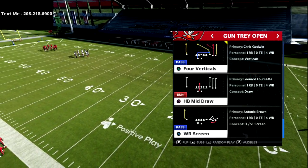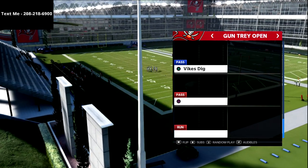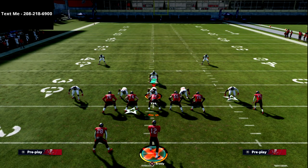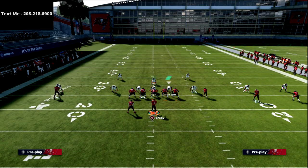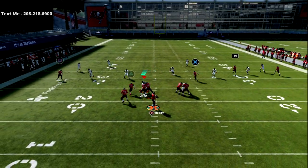The best way to attack Cover 3 Mabel in my opinion is to use the four verticals concept. The reason I like this concept so much is because the specific types of routes you're going to get will force their user to have to defend certain things on the field. We're just going to snap the ball and watch this play develop.